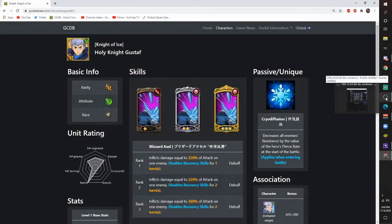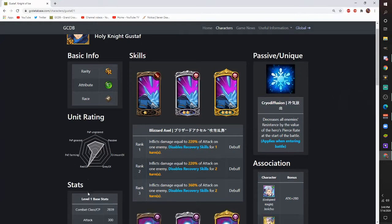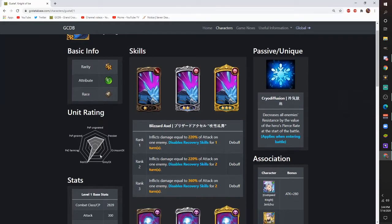Hey it's Davo, what's going on everybody. Today we are going to go over Holy Night Gustav. I read 'Holy' and tried to put in his sub name. His rarity is SR green, and he's human. As you can see his unit rating down here, he's great for red demons, not so much for great demons or crimsons because they can't be frozen.